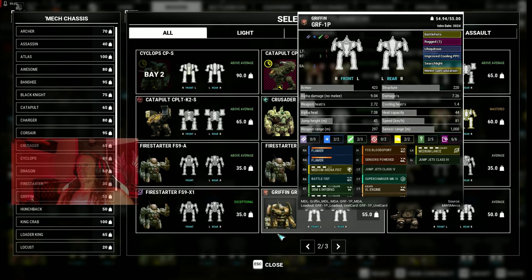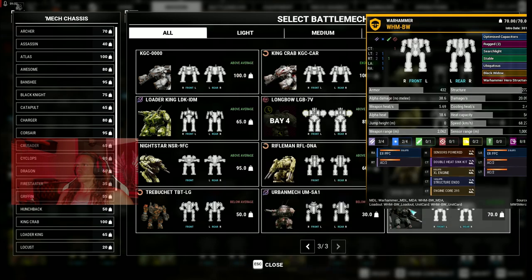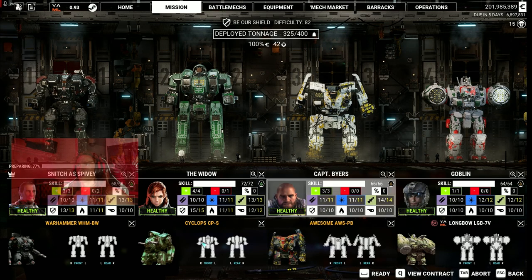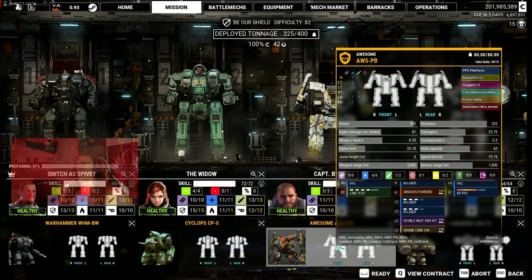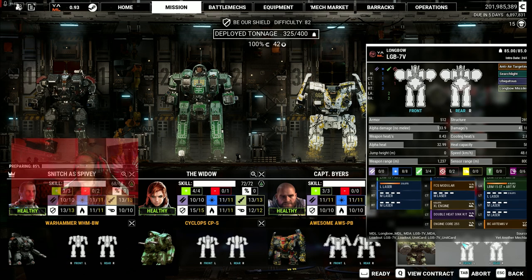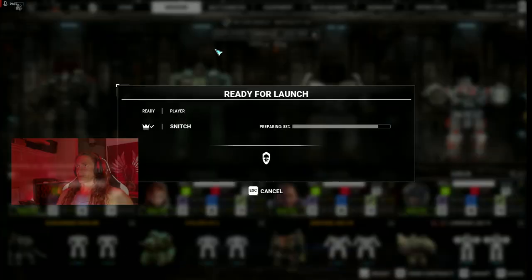We've got the maximum amount of tonnage to play with — I've got all kinds of mechs up in here. This is a pretty well-built out campaign. I'm gonna use this Black Widow with a bunch of autocannons because it's kind of fun. I've got this Cyclops with a couple of Gauss rifles, some PPCs, and this Longbow with a million missiles and some lasers. Unstoppable. And we're gonna shoot autocannons at everybody — let's see how it goes.